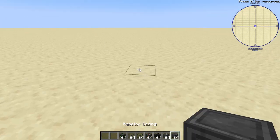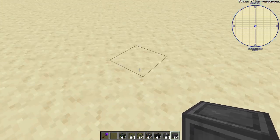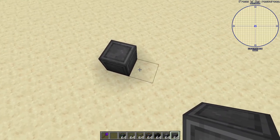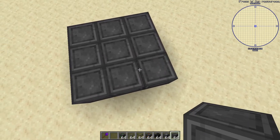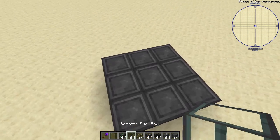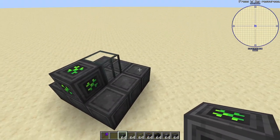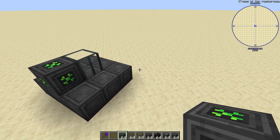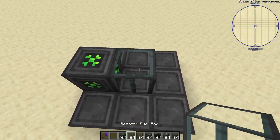For a basic build, you can go 3x3, which I'll show you here. You're going to need 22 reactor casing, one fuel rod, and one access port — because this is just a basic one, you only need one.